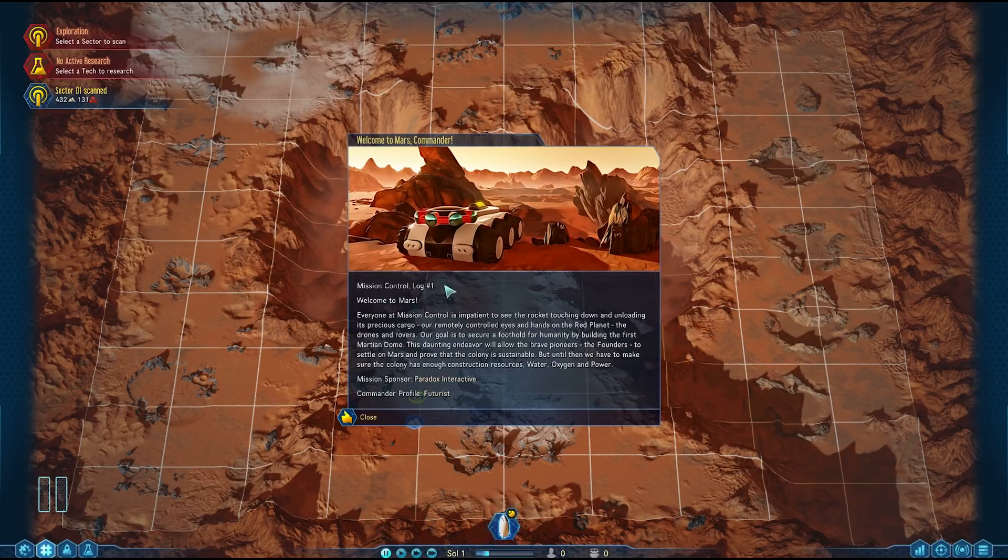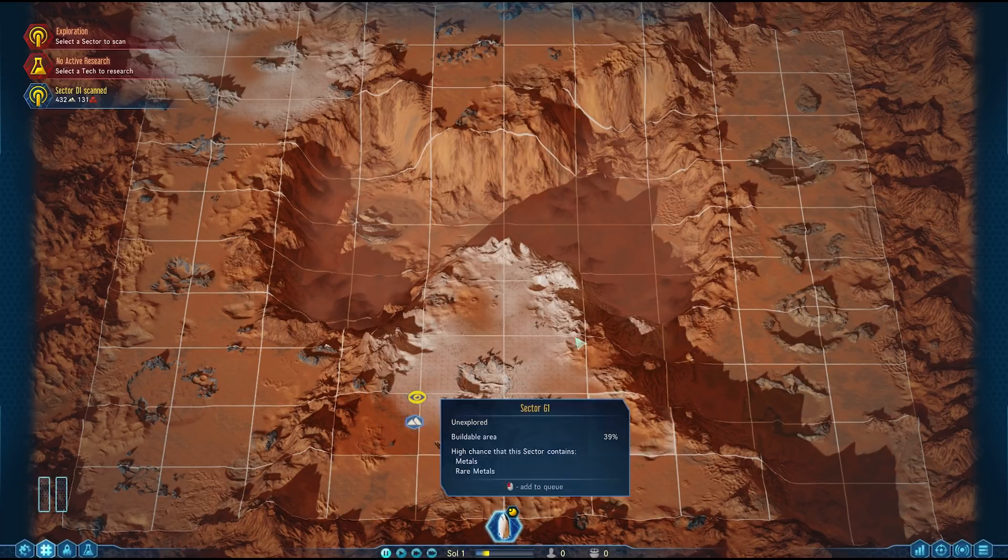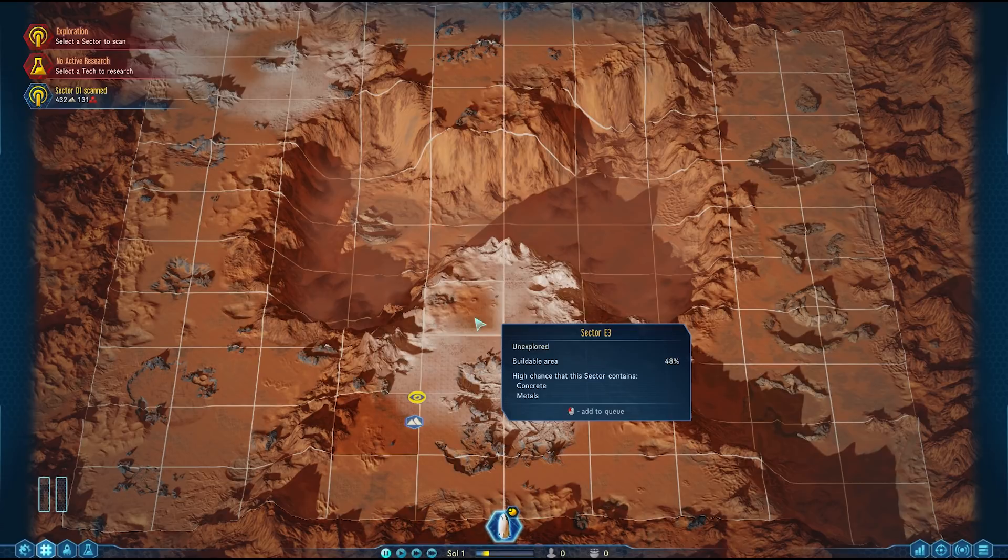The Mission Control Log reads: 'Welcome to Mars, Commander. Everyone at Mission Control is impatient to see the rocket touching down and unloading its precious cargo — our remotely controlled eyes and hands on the red planet, the drones and rovers. Our goal is to secure a foothold for humanity by building the first Martian dome.' Let's quickly press pause. The game has scanned that area and wants me to settle somewhere there, but I'm not going to be settling there.